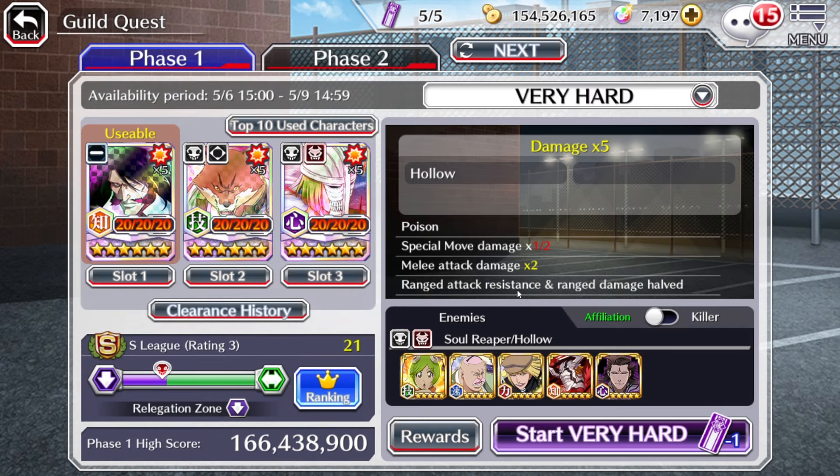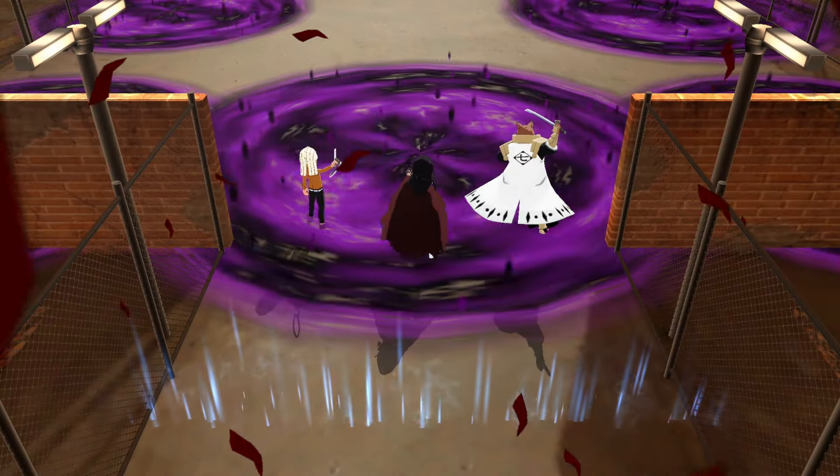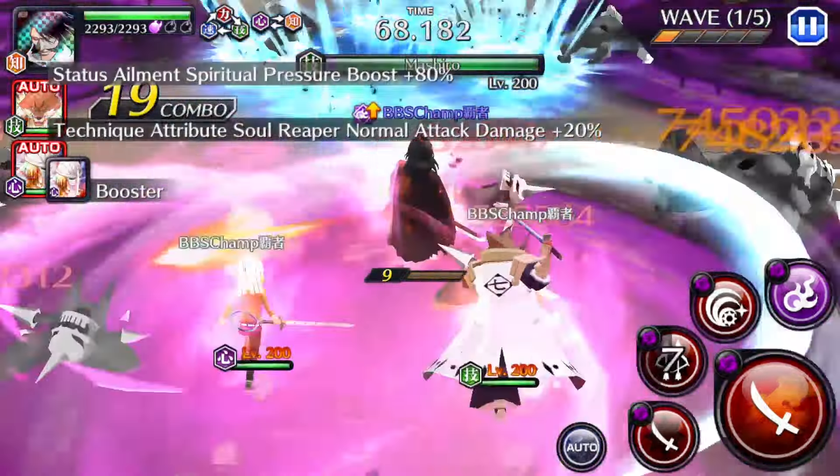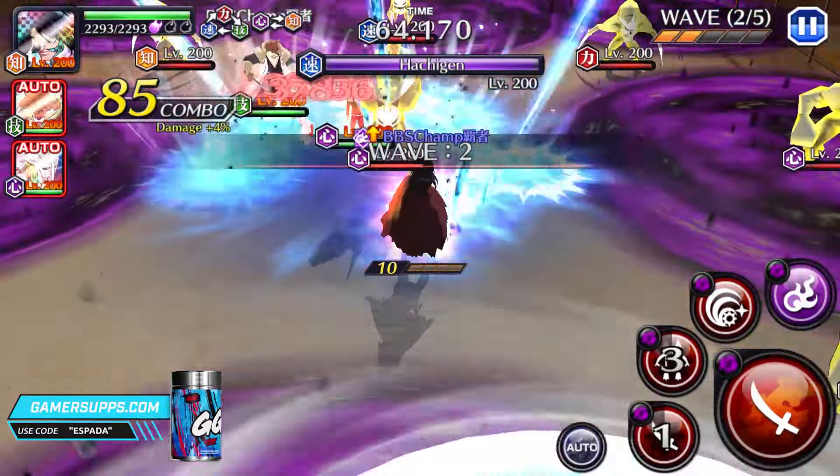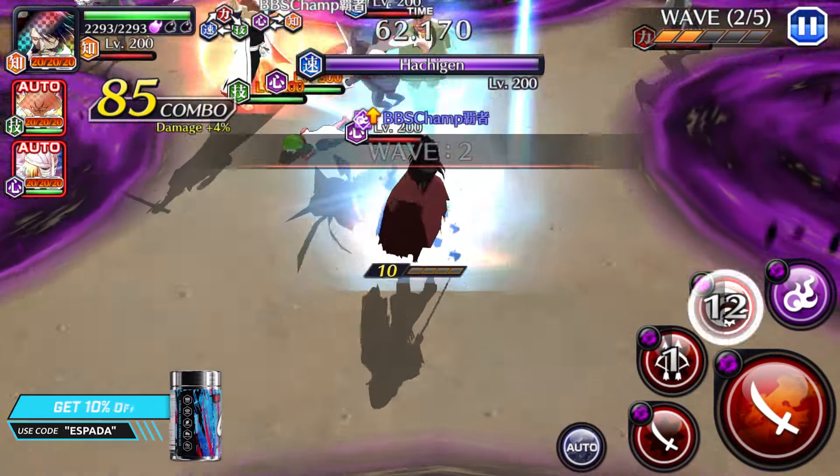Pretty much every character you are going to see here is full stamina and SP if they're an SP character, and full stamina and attack if they're an attack character. For our first team, let's jump into the run. The strat is just to basically stack the enemy with the SA2. If we can apply an SP boost, we then do significantly more damage, and we've already gone through the first boss super quick.